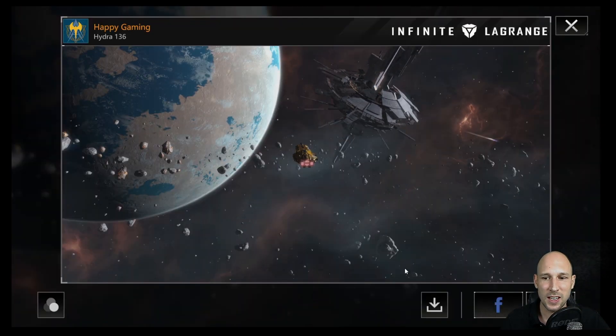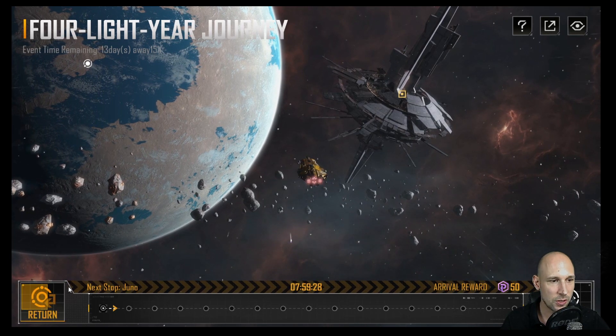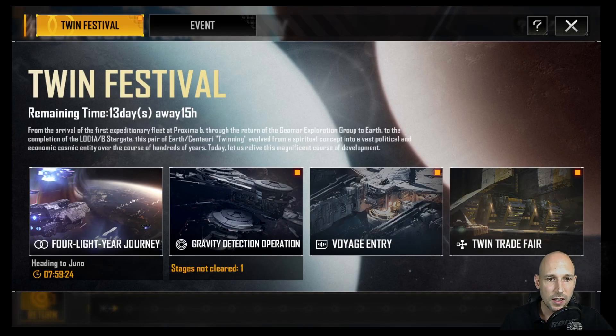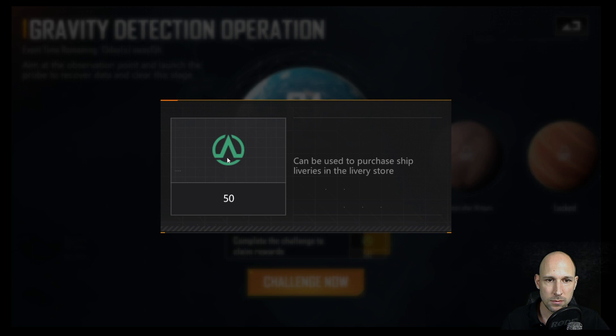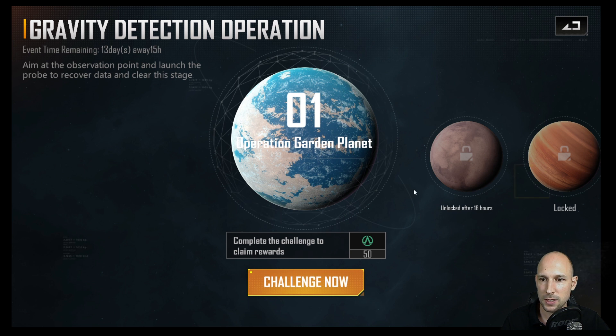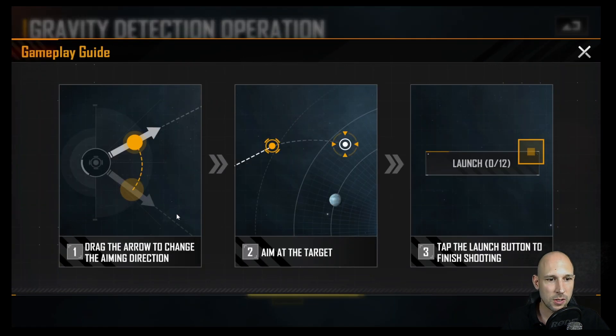Let's get out of here and take a look at our next activity. We have the Gravity Detection Operation. When we click on the gravity journey, we can get some currency to buy liveries in the livery shop, and the next planet will unlock in 16 hours. The instructions say: track the arrow to change the aiming direction, aim at the target, tap the launch button to finish shooting. That sounds straightforward.